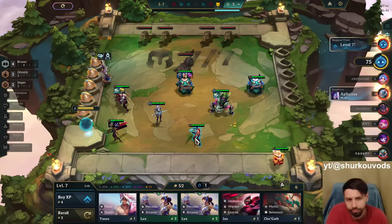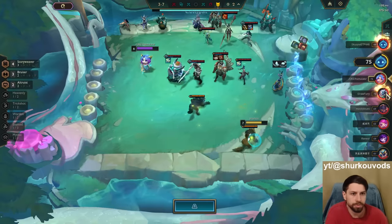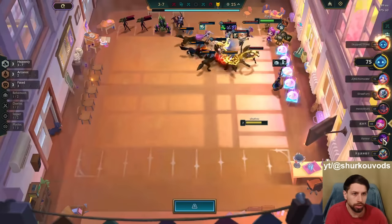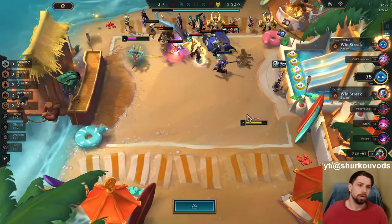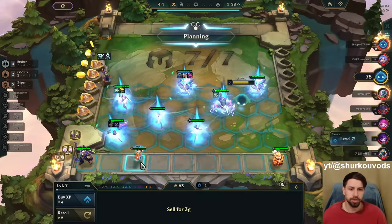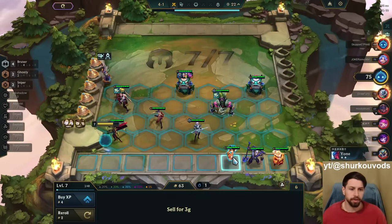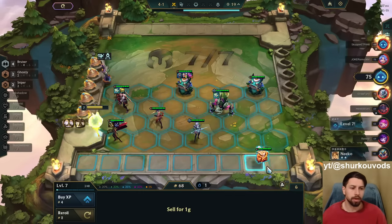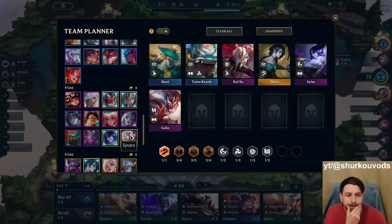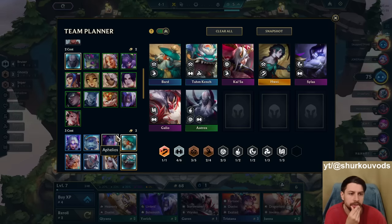How do I handle this? Let's check it out. Zero Tahm Kenches, three Tahm Kenches, another Tahm Kench on the bench. It's already too many. I'm not going to roll and risk losing just to three-star that idiot. I can just go fast eight, fast nine. I'm going to roll down like a boss. I'm putting units in the team planner. Level eight — we can add two more bruisers.